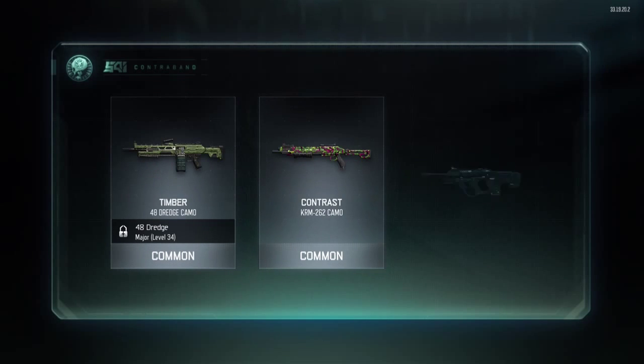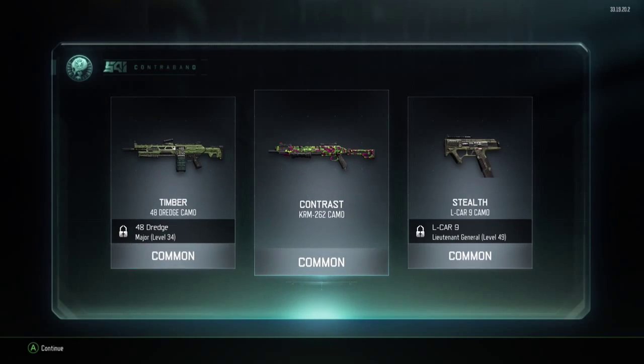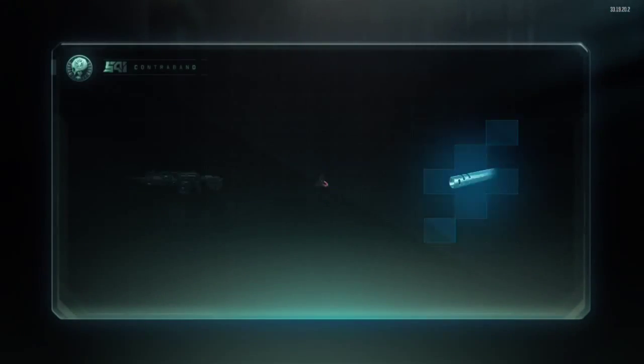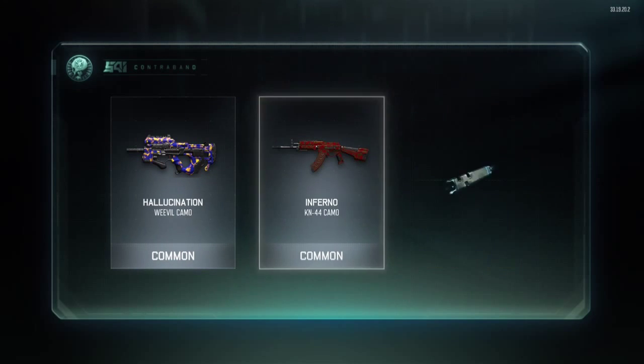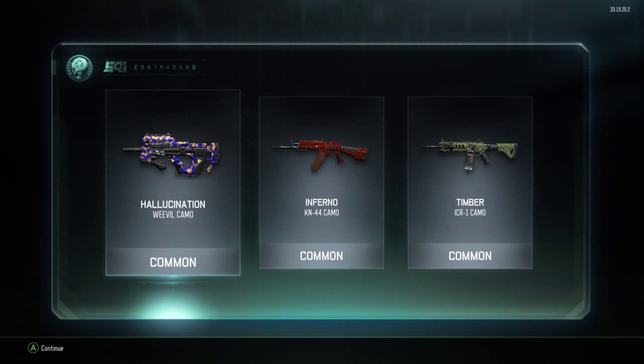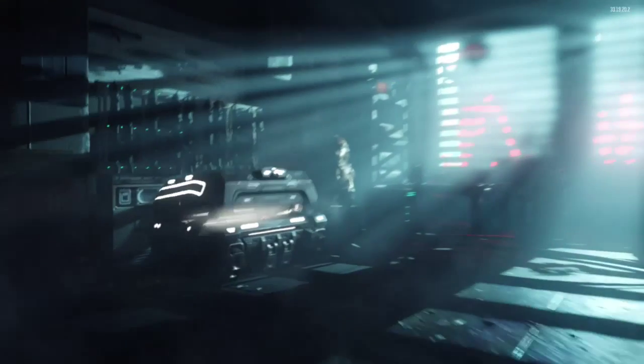For the next supply drop I ended up getting the timber camo for that same LMG, the contrast camo for the shotgun, and the stealth camo for the automatic pistol. I don't really like using shotguns but I do use it sometimes. Then I got this dope weevil camo and the dope inferno camo — that timber one isn't something I like, but those were some dope camos. I ended up trying out both of those camos and they looked absolutely amazing.